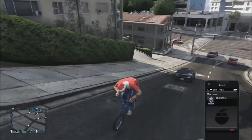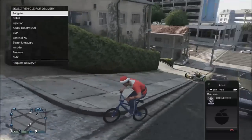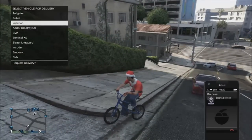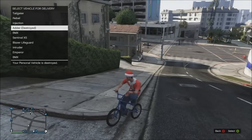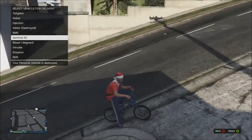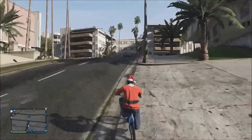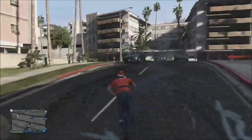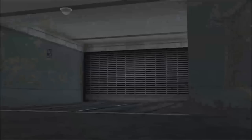When you're far enough away, open up your phone, go to your mechanic, and have him deliver the vehicle you want to replace with the bicycle. For example, I'm going to get my Sentinel XS delivered, which basically deletes it out of the garage. When that's delivered, I head to the garage with my bicycle, drive it in, and the bicycle goes into the Sentinel XS's spot.